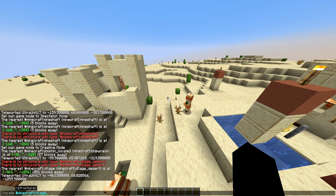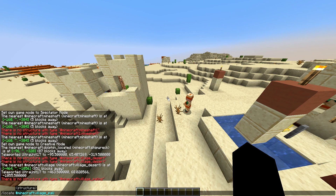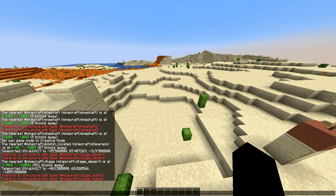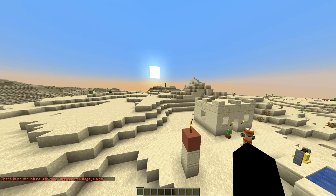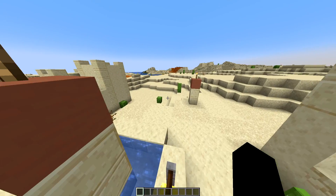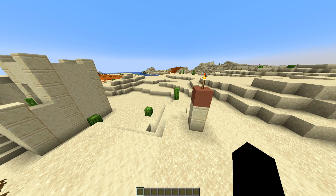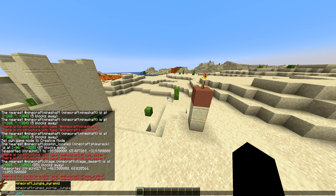Let me try village underscore plains. I spelled plains wrong — maybe that's why it messed up. No, it's still not working, which is strange because we're in version 1.18.2 and I just reviewed this update literally yesterday and that's supposed to be one of the changes. I don't exactly know why, but let's test another locate — the jungle pyramid.